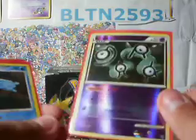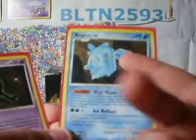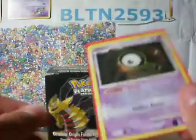1 Vullaby, 1 Mandibuzz, 2 Crobat G, 1 Unown DARK for the power to get out dark energy for Sableye donk, Regice for discarding cards under trainer lock - like getting rid of Spirit Team starts - and 1 Unown Q for free retreat.